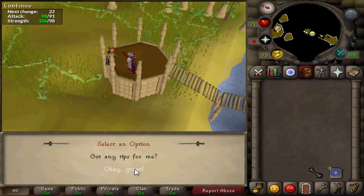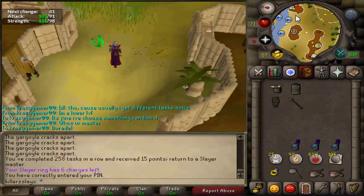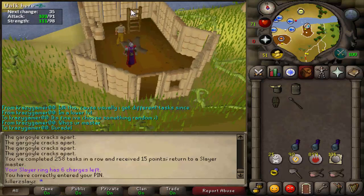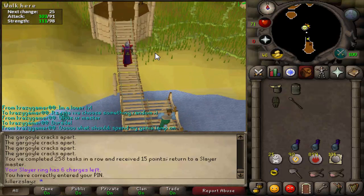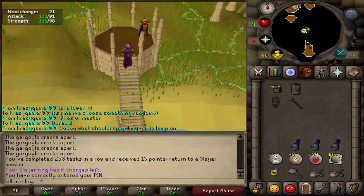149 gargoyles. I might as well do them just for the sake of smashing all them gargoyles to pieces - literally with my rock hammer. I have completed that task - it was my 258th task in a row - and 15 points as always. We're getting quite a lot of tasks done now. XP rates: 57.7k in strength, 21.4k in HP and 15.6k in slayer. I'm only 274k away from 99 strength now so I'm getting really really close.